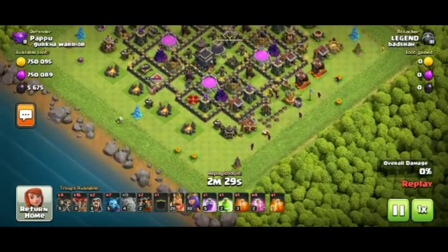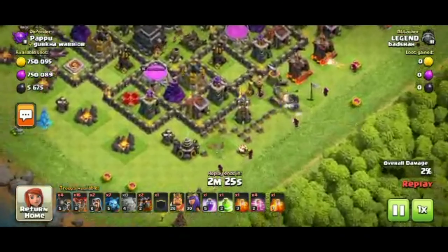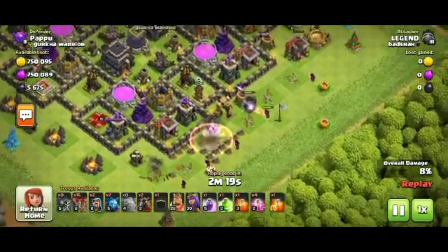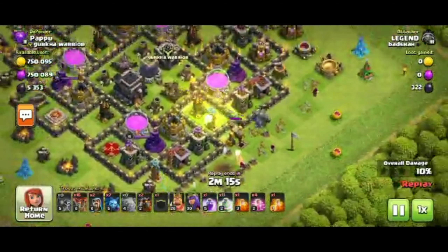Let's go find the ball. Don't leave the loons — destroy the loons. This is what happens with the spells. We have 1 jump, 1 rage, 1 earthquake, 4 heals, and 1 max puzzle. Let's go to the attack, let's go guys!